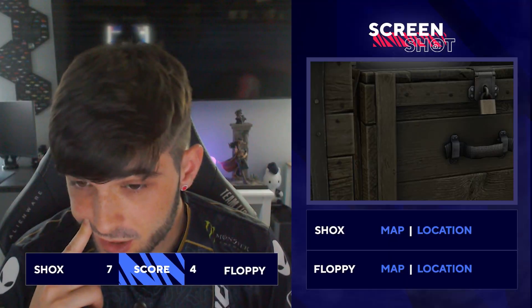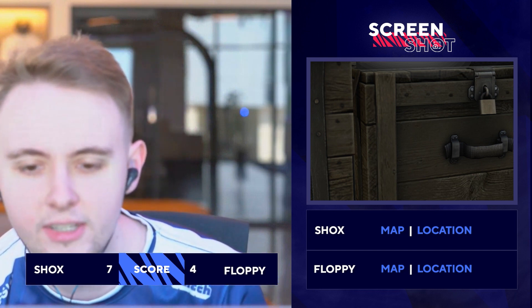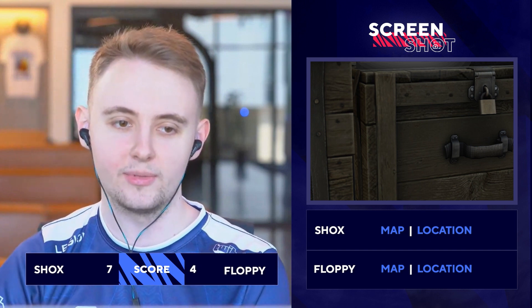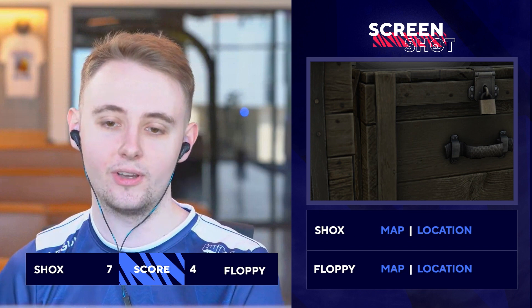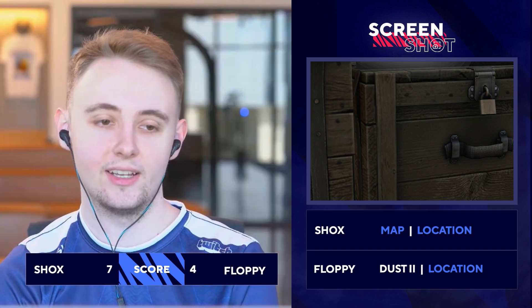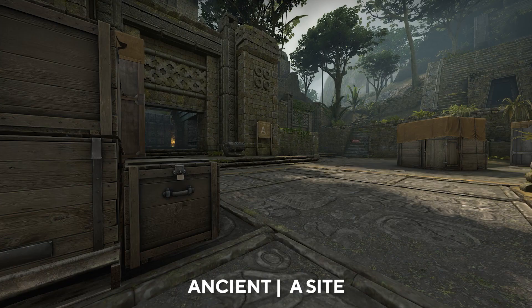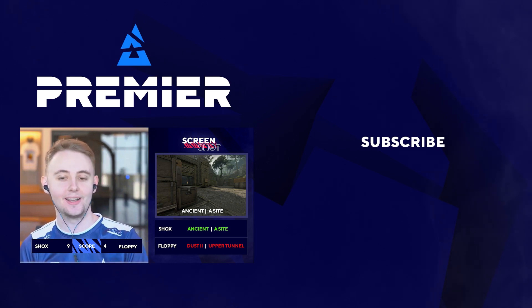It looks like the box on Ancient on A site. That's Ancient as well. Wait, I think it's Dust2 Upper Tunnel, because that's like where all the boxes are at. And there's like another lineup next to it where there's like a lock that you line up to smoke B door, but I think that's to the left side of it. Or it's Ancient B site on the default box. I'm gonna go ahead and say it's Dust2 just because we already had Ancient — cause it's a Dust2 box, but on Dust2 I don't see where it can be. I think it's Dust2 Upper B tunnel at the box. I would say A site Ancient. It's Ancient again? Why? I'm getting jebaited, dude. I know where it is and then I just mess up twice. It's unbelievable.